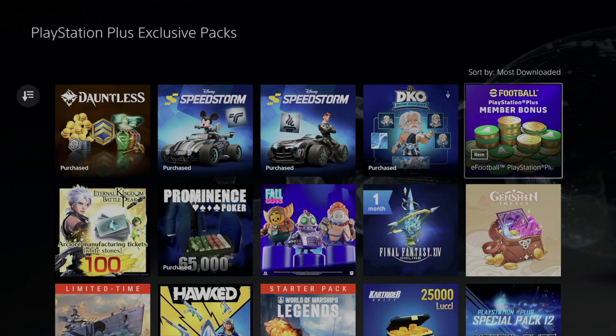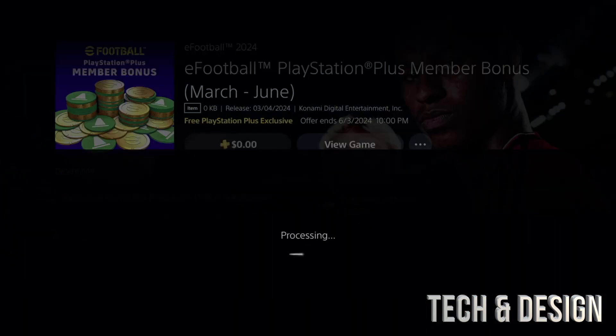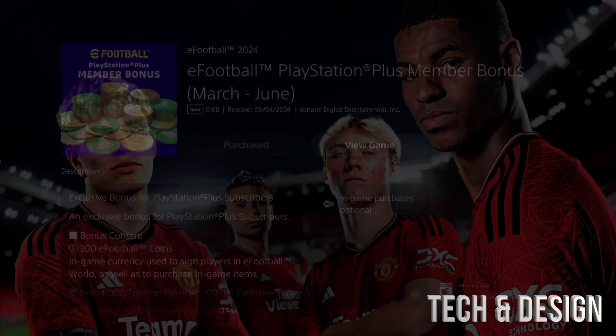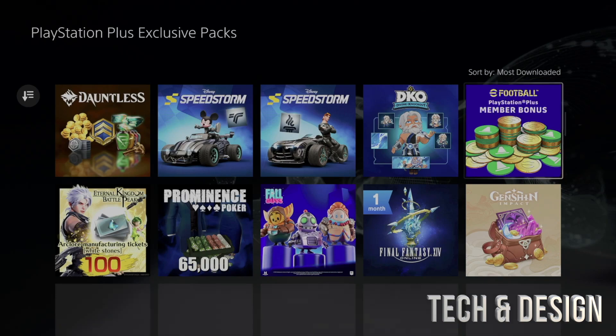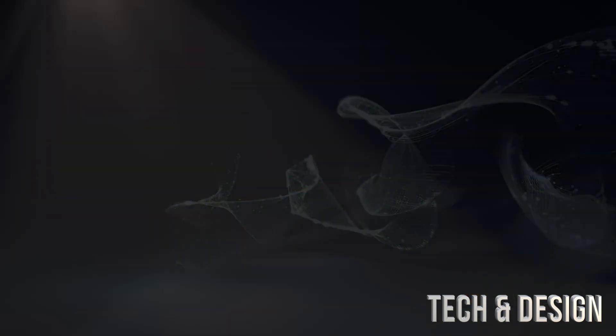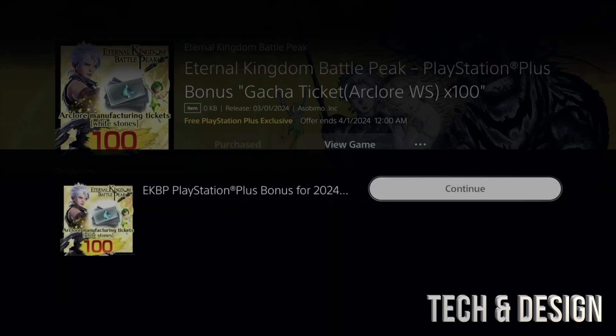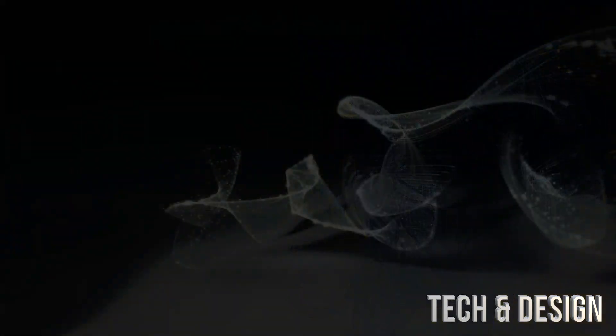Next up we have eFootball, so let's go right into it. We're going to add it on and confirm that purchase. Once that's done, we can go back or even start up the game. I'd suggest looking through every single one of these, seeing what makes sense to you, and adding accordingly.